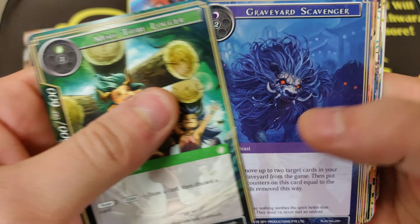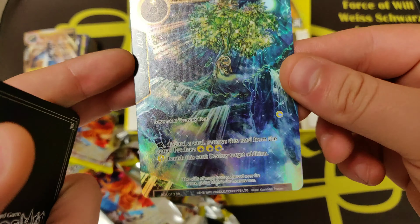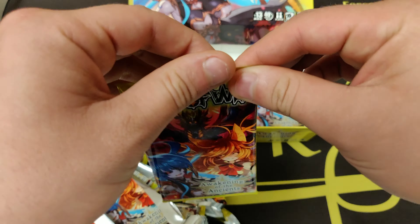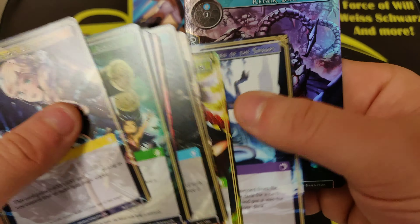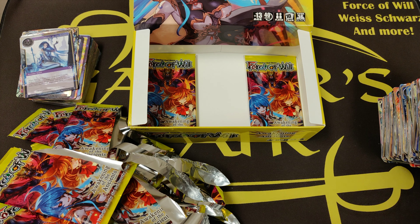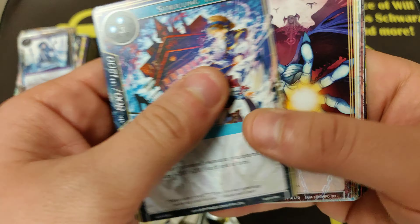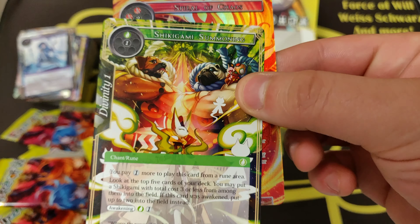This is a very nice box. Followed by a treasure tree — super, super good. Another Maiden of Swamp and a Repair Bug. Spiral of Chaos Full Art and Chikagami Summoning.